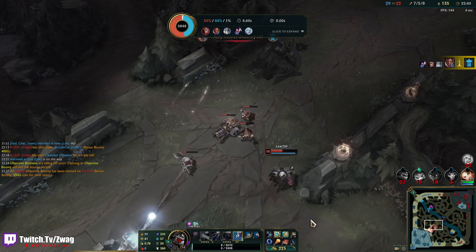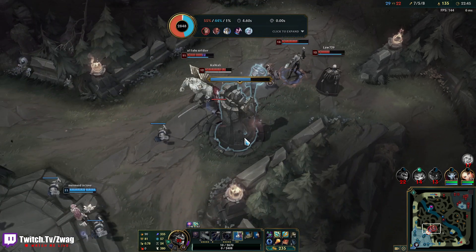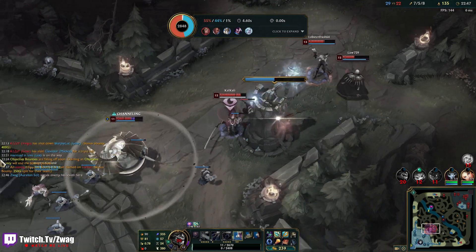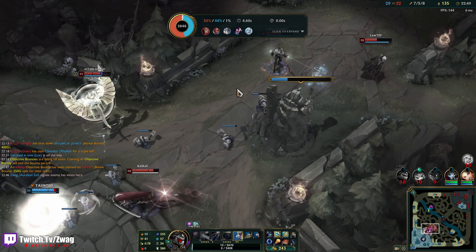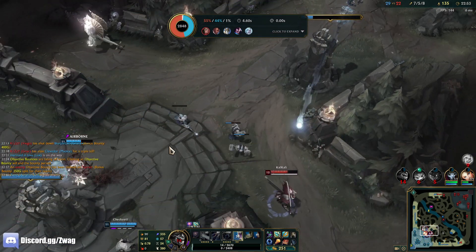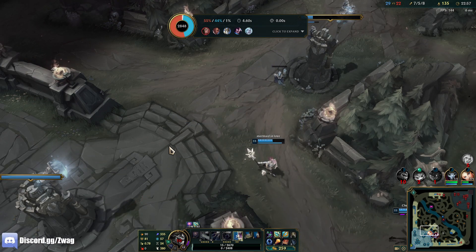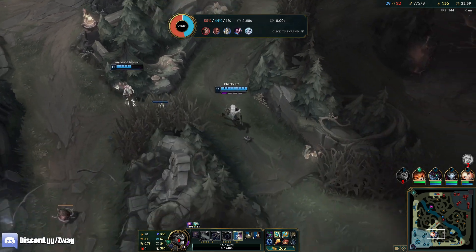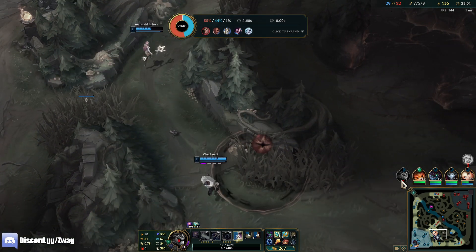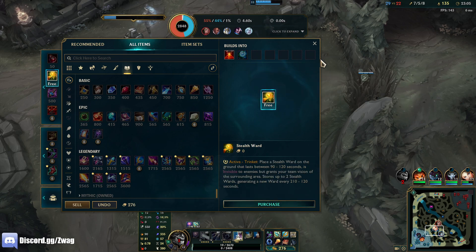My Rod's almost stacked up. I'll get another level. We could save this turret. Get a blue trinket.